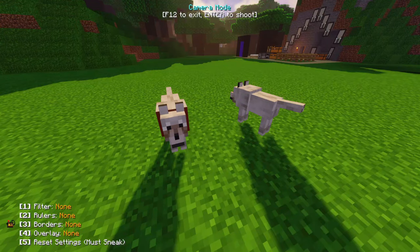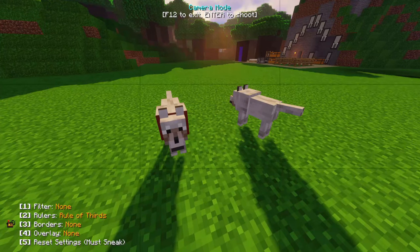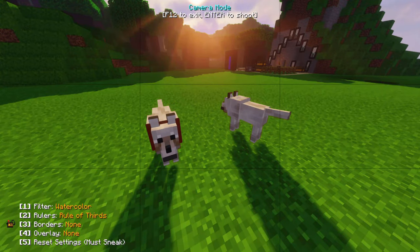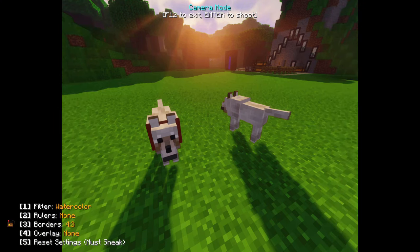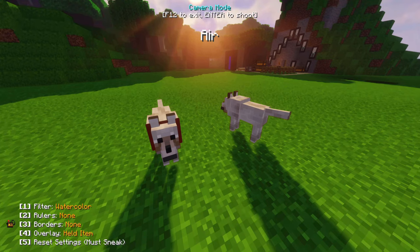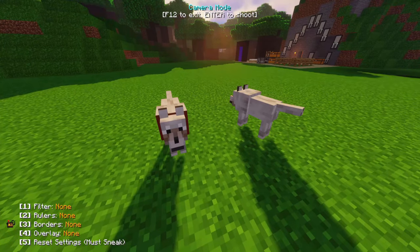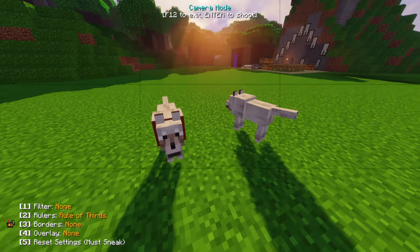Client. Camera mod: press F12 to open. Press 1 to apply filters — there are over 20. Press 2 to see photo-sized borders (they aren't on the screenshot). Press 3 to get borders. Press 4 for overlays like the date. Shift+5 to reset. Press Enter to take the screenshot. F12 to escape.